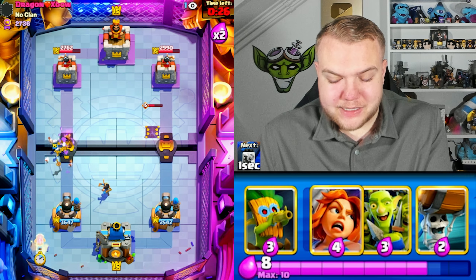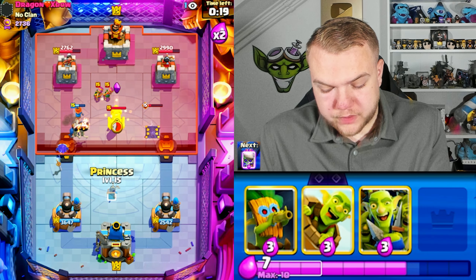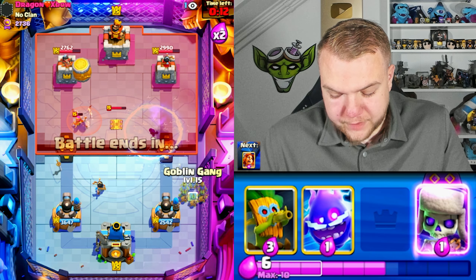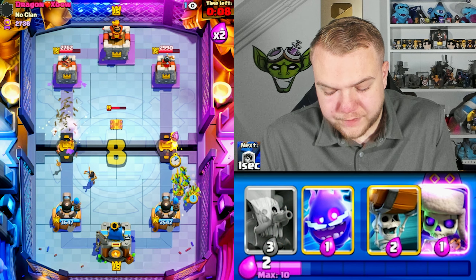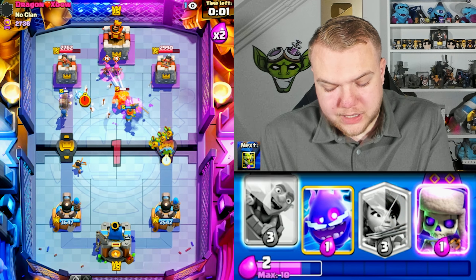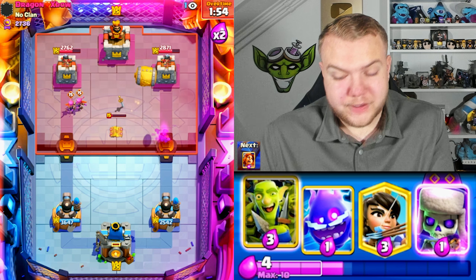It's not a great situation either because he has a really solid defense and it's hard to consistently defend his XBow pushes. Valkyrie, wall breakers — he goes archers and tesla. I'll go princess and goblin barrel. As soon as he uses the lock defensively, I'll go goblin gang, valkyrie, wall breakers left side — just keeping the pressure, out-cycling, forcing lots of elixir defensively.